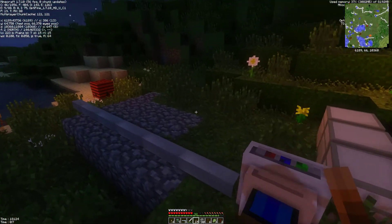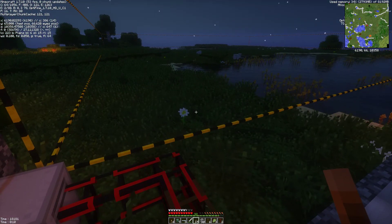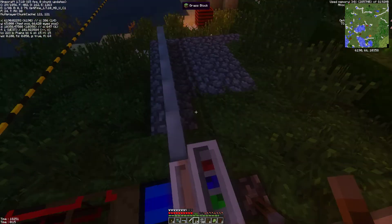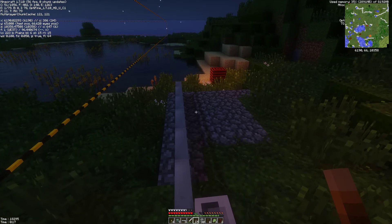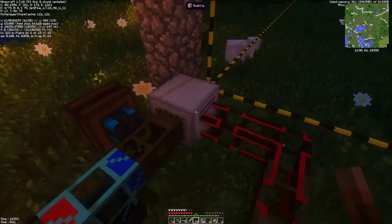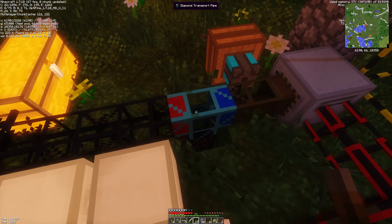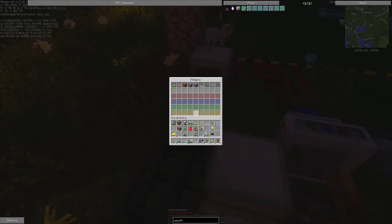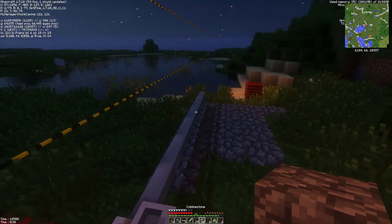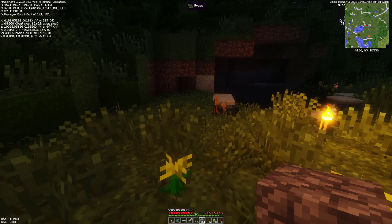This is how the quarry works: I need the solar panels which will power the engine, which will power the quarry, which will pick up the resources. It'll be very slow with only one engine, but it will still do something. The quarry will send resources into these chests and sort out the bad ones — dirt, gravel, cobblestone, and the most common ones. Sand could be useful, so I'll keep the sand.